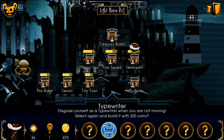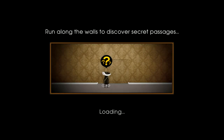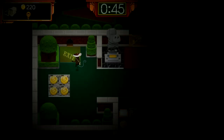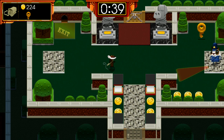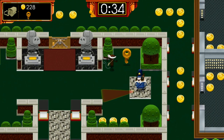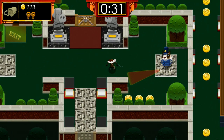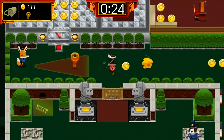Unlock: Bloop and Frown for the typewriter - disguise yourself as a typewriter when you're not moving. Costs 250 coins to build. Congratulations! So when we stop moving we are a typewriter. Let's see how that works... that's so weird. Why did we turn into a typewriter? That's strange - I don't know why I think that's so weird.